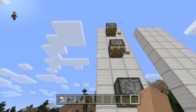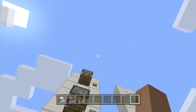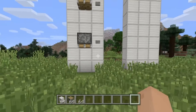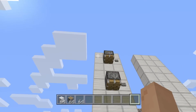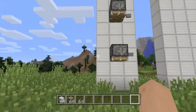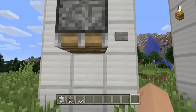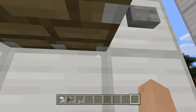All you need is pistons — no redstone, no nothing. Just a piston and a button, or anything else that activates the piston. I made mine about ten by three, two — that's how big it is.